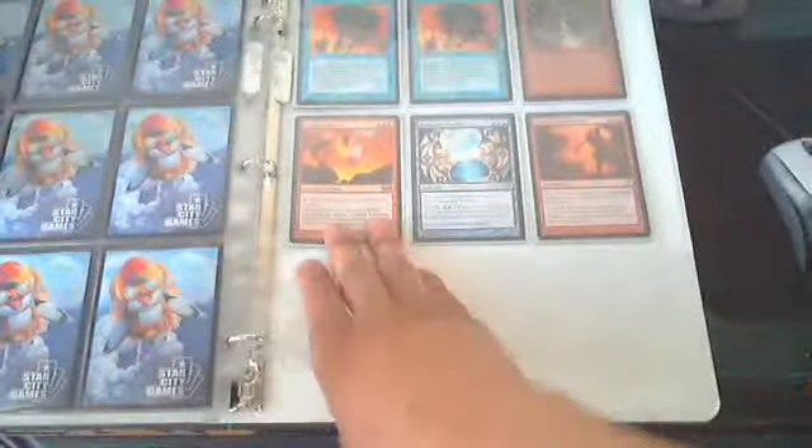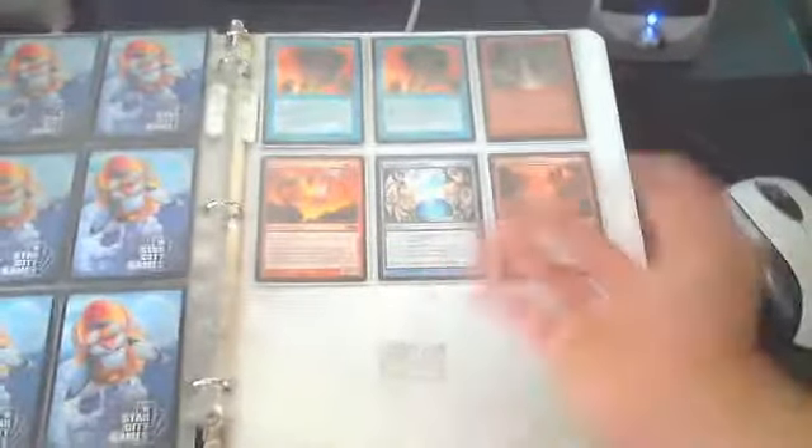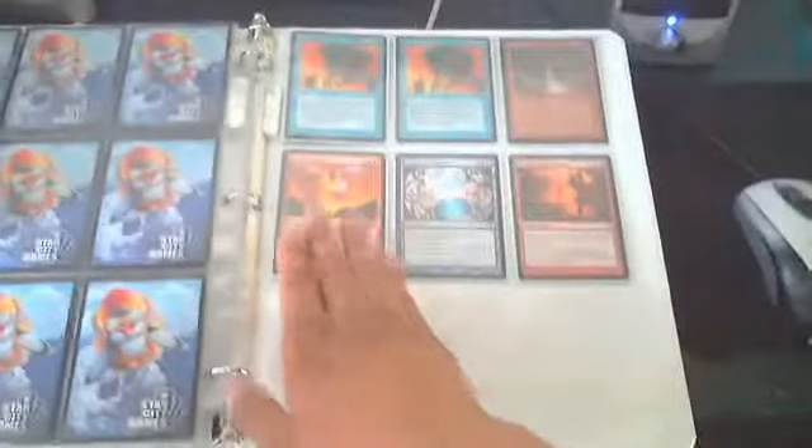I've got an Infernal Titan in the six-drop slot and a Temporal Mastery. I know these are just one-ofs, but I don't have any more of them. If you can suggest going up a couple of copies of either of these, let me know what I'd need to take out from other slots. There are 60 cards on these pages, so that's a full deck. I'm hoping to make this my go-to deck for whenever I want to beat someone.